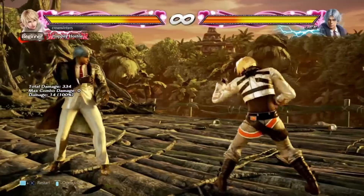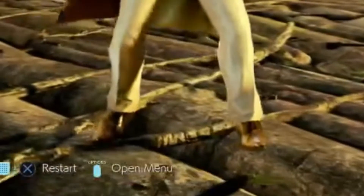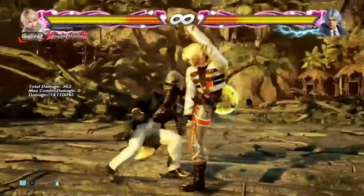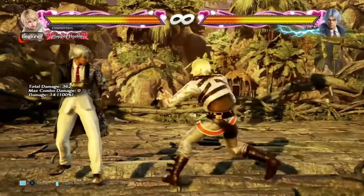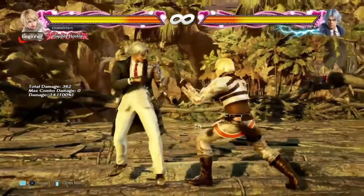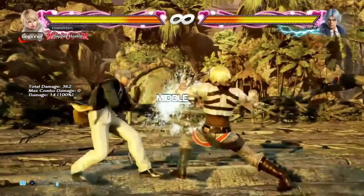Look at the feet. Look at the little dance that he does. When Lee is off-axis when he blocks Back 1-4, he is unable to step the 4 part of the Back 1-4. I think what's happening — this is a hypothesis, I don't know if this is actually true or not — I think what's happening is Lee's hit spheres, when he's off-axis,